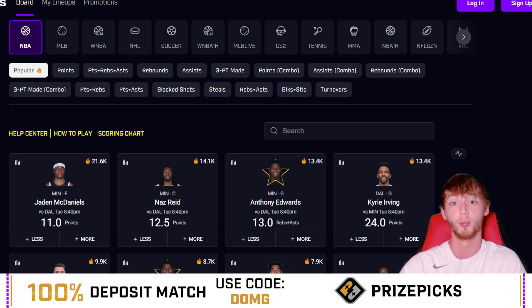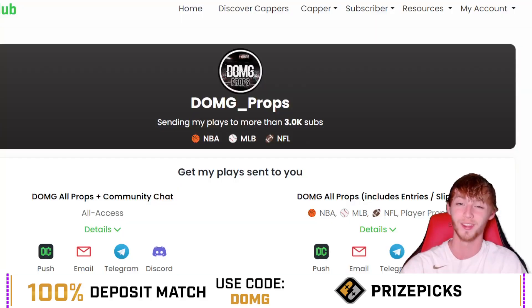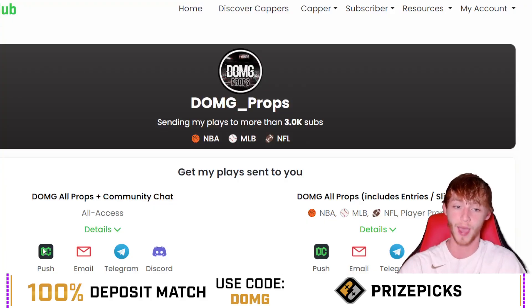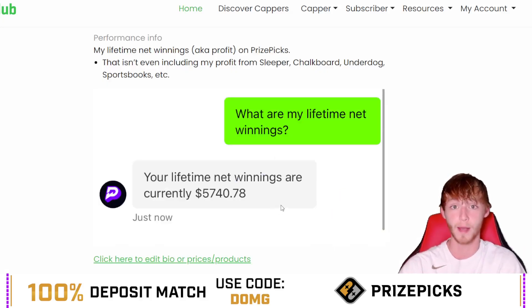These lines are available pretty much everywhere. Before we get into these free plays, if you're not already in the Dub Club make sure you check it out — you can join for free right now, there is a two-day free trial linked down in my description. This is my best package: it includes Discord chat, all of my plays sent straight to your phone through the Dub Club app, email, Telegram, or Discord. My lifetime net winnings on Prize Picks are over five thousand dollars — that is profit — and this does not even include my profit from Sleeper, Chalkboard, Underdog, or sportsbooks.